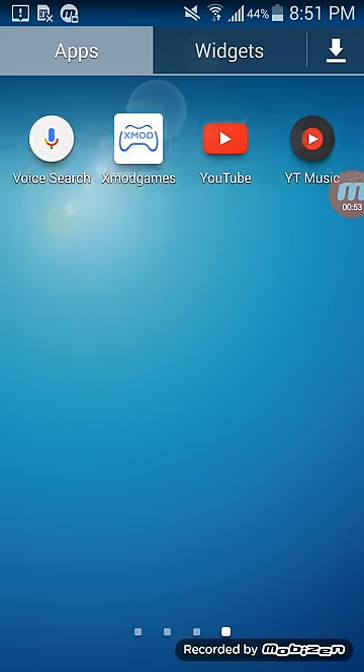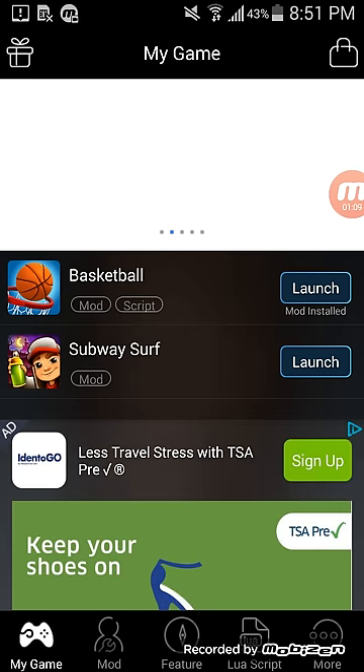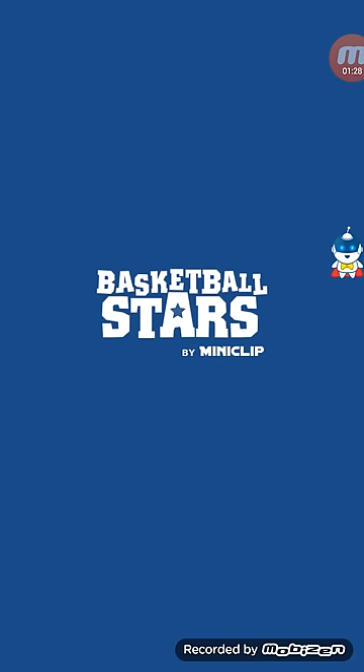Once it's in — sorry, that's my little sister — open the app and start. Give it a moment, like 10 seconds, then click on the game that you want to hack. Make sure you click on install. Mine is already installed, but make sure you have it installed. Once it's installed, click on launch.